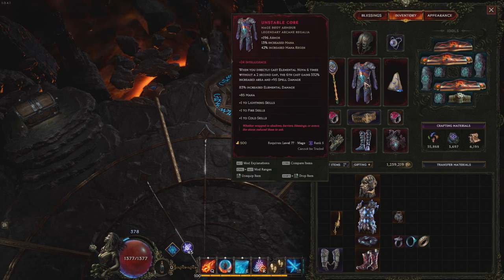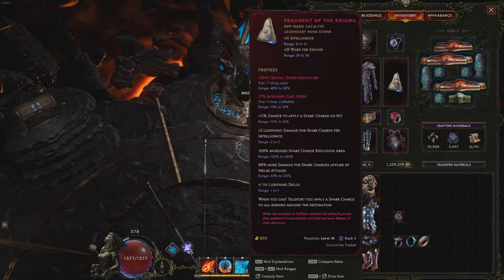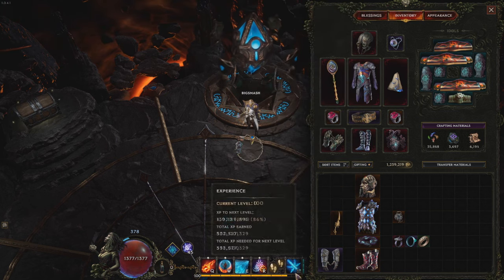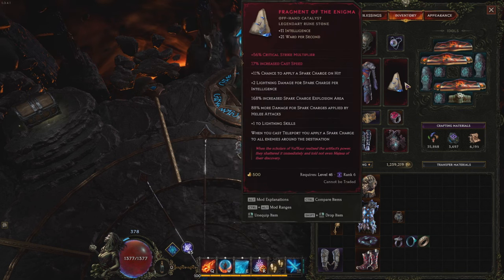Here is the Unstable Core. The main thing is you get some damage, plus levels of skill which we need for our Frostclaw, and you can slam INT onto it for all of our INT scaling. Here we have Fragment of the Enigma — I have T7 crit multi slammed, but T7 cast speed is probably best in slot here, and then crit multi or spell crit as a T5. This is also extremely important: you see plus one to lightning skills. Our Frostclaw is converted to lightning from the tree, so we get one extra level from Enigma. Spark Charges apply and we get a bunch of damage — super core for the build.